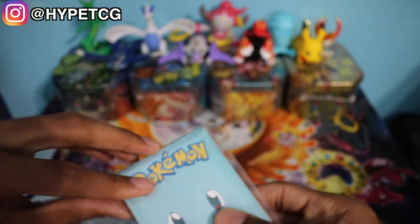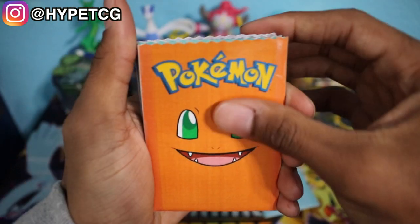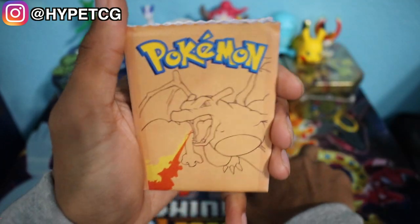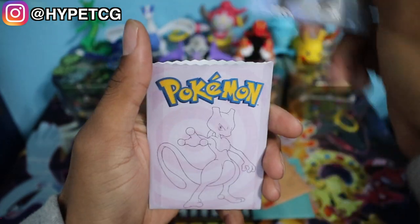I feel like it is worth it. Let's go ahead and open this thing up and see what the cover arts are, because I did ask for a different cover art for every single pack. We have a Squirtle, a Charmander, a Bulbasaur — so we have the 3 Kanto starters — then we have the Charizard. Charizard is my favorite Pokemon and we have a Mega Charizard, so we have to do the Charizard packs last.